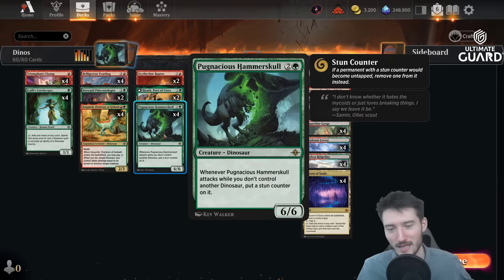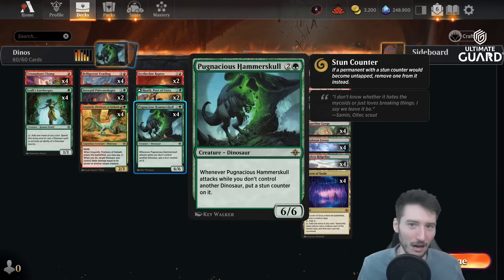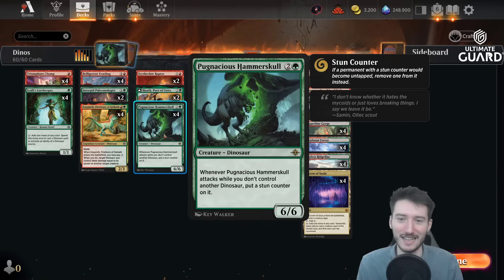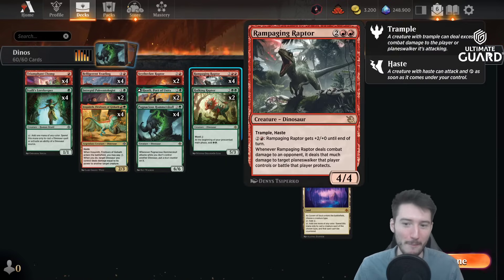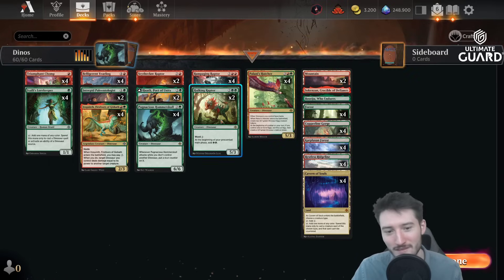Hammer Skull: three mana, six-six — are you kidding me? This can block instantly with no real downside. If you play against mono-red, you drop this and they'll be like 'fun game, I pack it up.' Three mana, six-six stats — the downside in a dinosaur deck is non-existent. It's an insane card and I'm pretty excited about dropping it on turn two with the Lore Keeper.